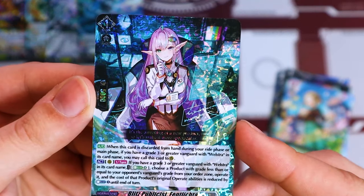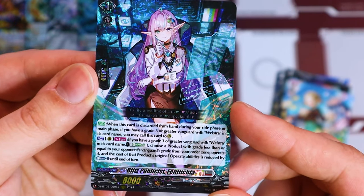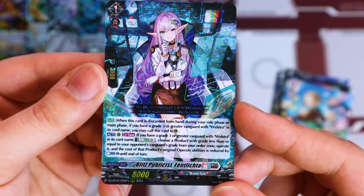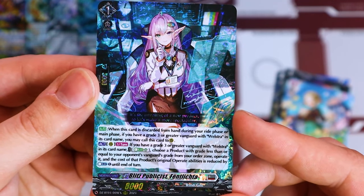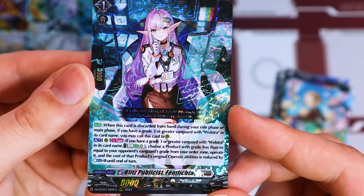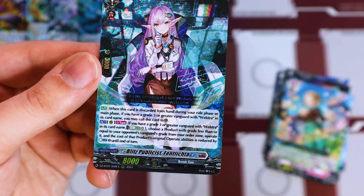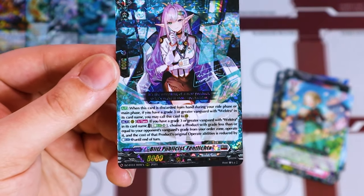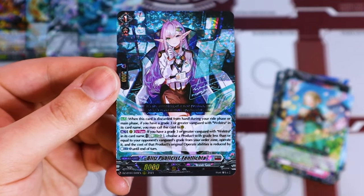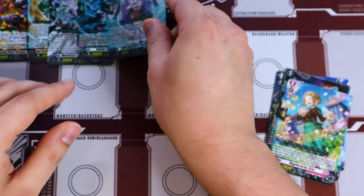We got a triple R — this is Wellstra support. When this card is discarded from your hand during your ride phase, if you have a Vanguard with Wellstra in its name, you can call this to rear. So the turn you're riding from grade two to grade three, you can discard this and then call it back. If you have a Vanguard with Wellstra in its name, e-blast four — choose a product with grade less than or equal to your opponent's Vanguard's grade from your order zone and operate it, and the cost of that product's original operate ability is reduced by counterblast one. So you can proc off the damage-inducing product order via this card — discard it, call it to rear for free, activate its act ability. Really, really good card.